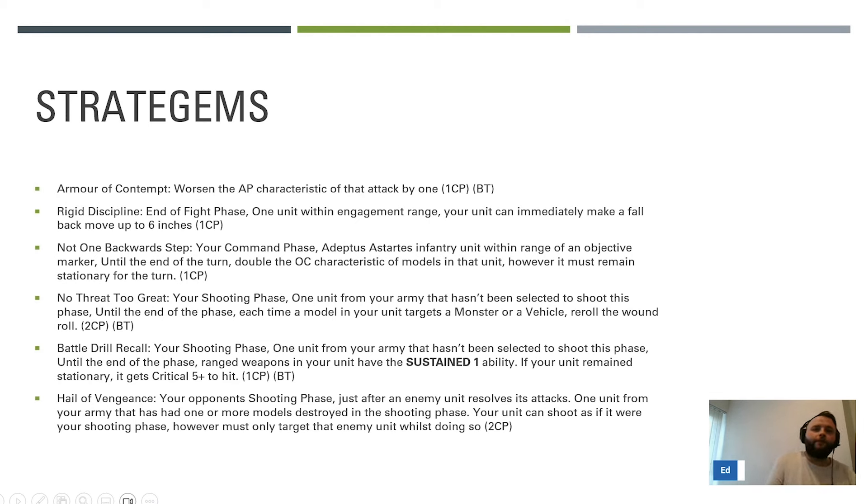On to stratagems. Armor of Contempt - we know it, we love it. It worsens the AP of an attack by one when your unit is targeted in the shoot or fight phase. It's one CP, a battle tactic, and it interacts with cover as well. If you've got a unit with a two-up save, Armor of Contempt and cover, suddenly AP2 still leaves you on a two-up save. This interacts really well with the Victrix Guard and Marneus's unit. It's great for making something kill only one model, triggering a stratagem I'll talk about later.